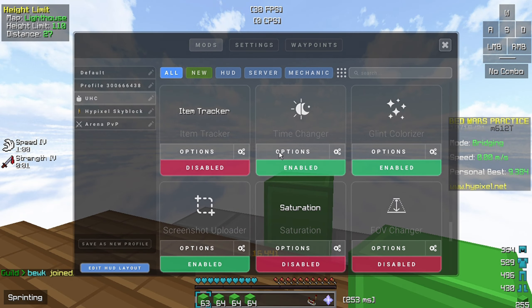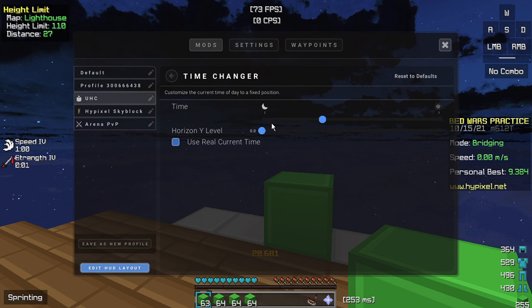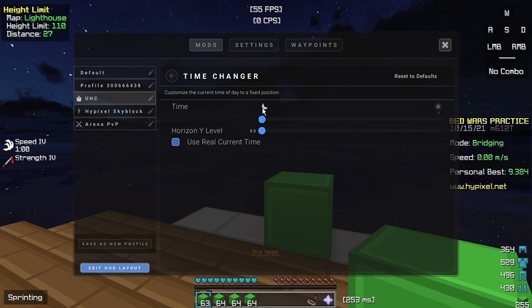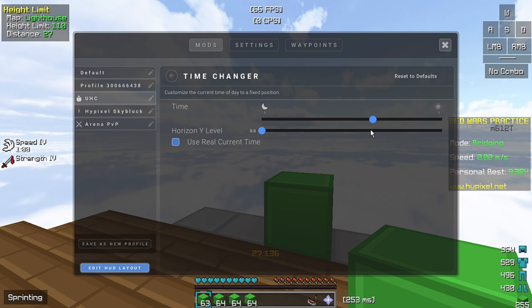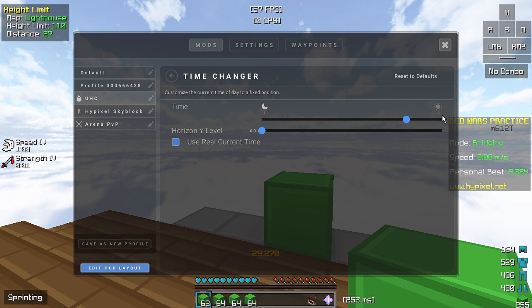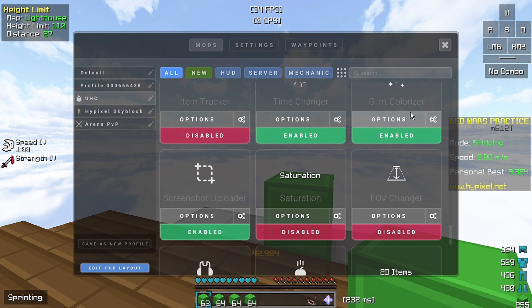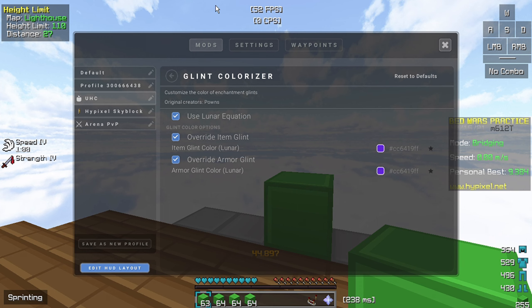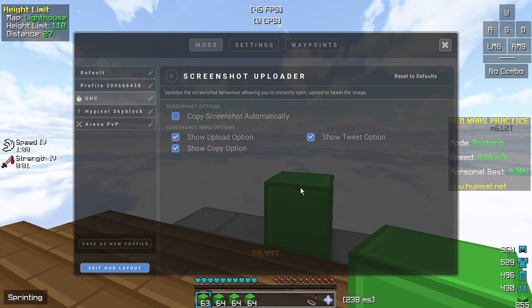This is the time changer — you can change between times. You see how this looks? It depends on the packs you want. I prefer this one. And clean colorizer — just copy these settings. They're like the shining things. This is the screenshot uploader — just copy my settings and I'm going to show you what this is.